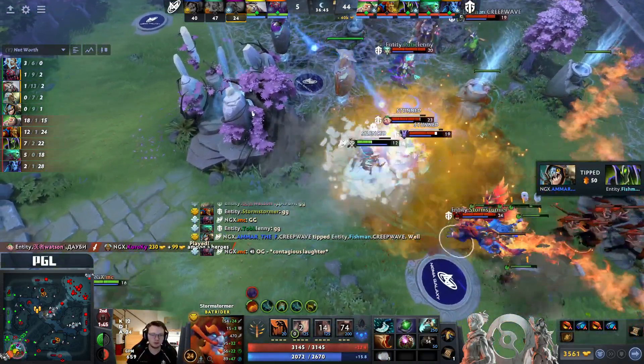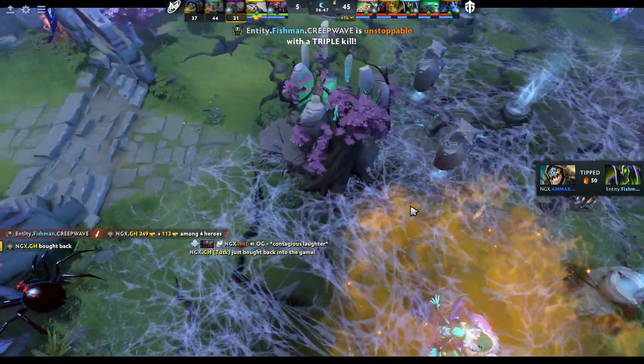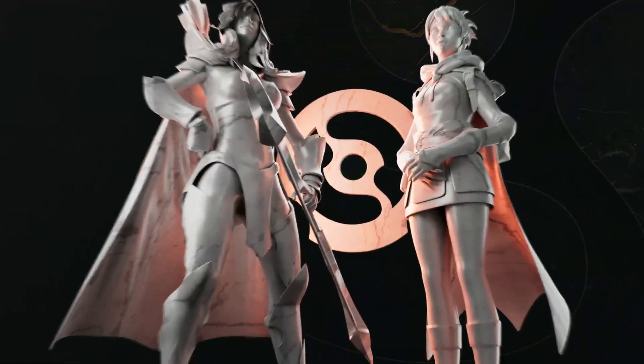They've had enough — they GGed out. 45-5. Entity complete domination from the laning stage. Stormstormer on the Batrider — the way he opened up the map was remarkable.